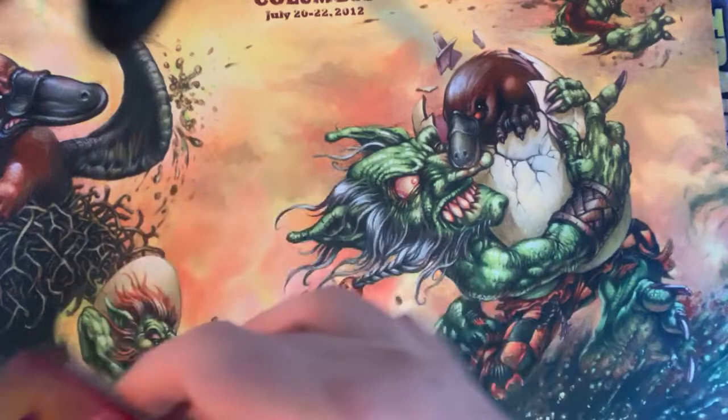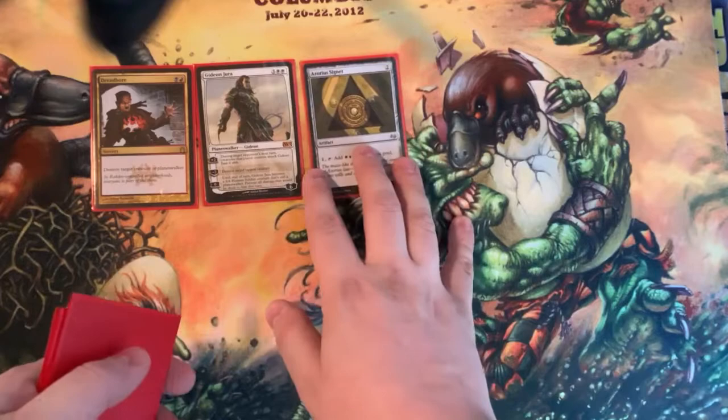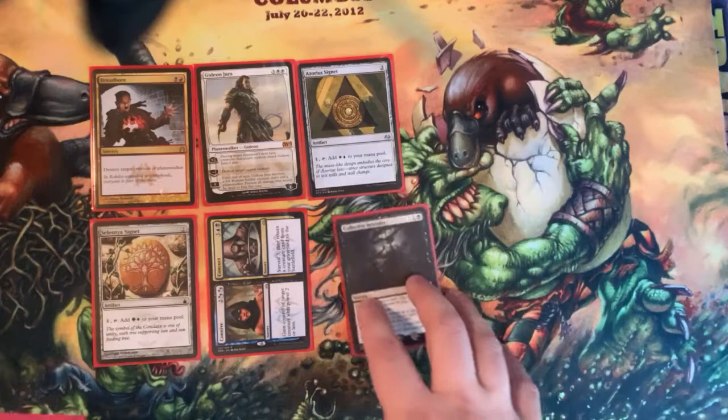We're going to start today. We've got pack one right here. We just lay them all out the same way. So we have Dread Boar, Old Gideon, Azorius Signet, Selesnya Signet, a double card there, Collective Brutality.